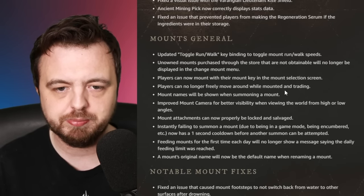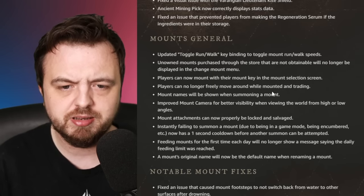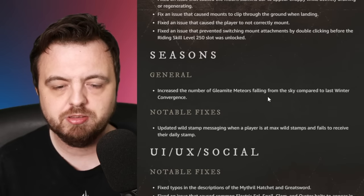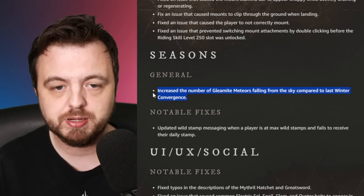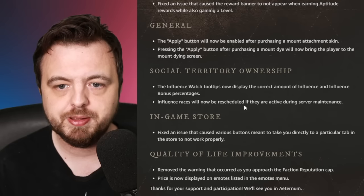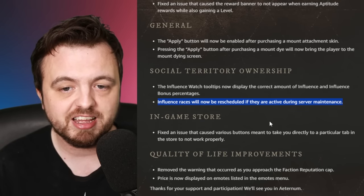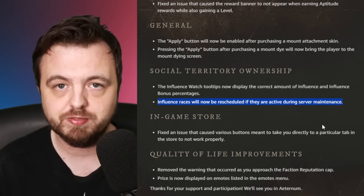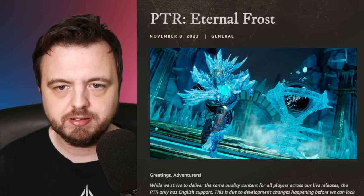There are some overall positive changes to mounts - nothing crazy, but it now shows the name of the mount when you mount up, some UI customization, and you can actually mount while in the mount screen. Good quality-of-life stuff. As seen in the dev video, they're increasing the amount of gleamite meteorites falling from the sky compared to the last winter event, so the next winter event should be really good to farm. Influence races will also be rescheduled if active during server maintenance.